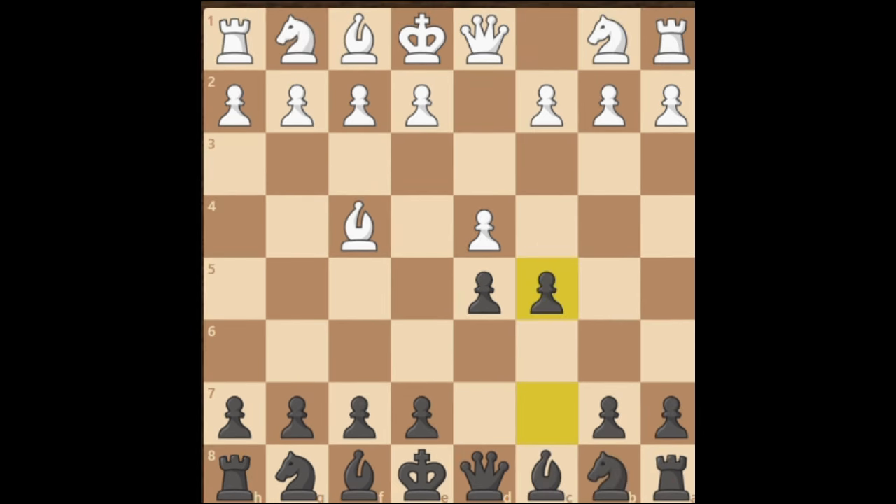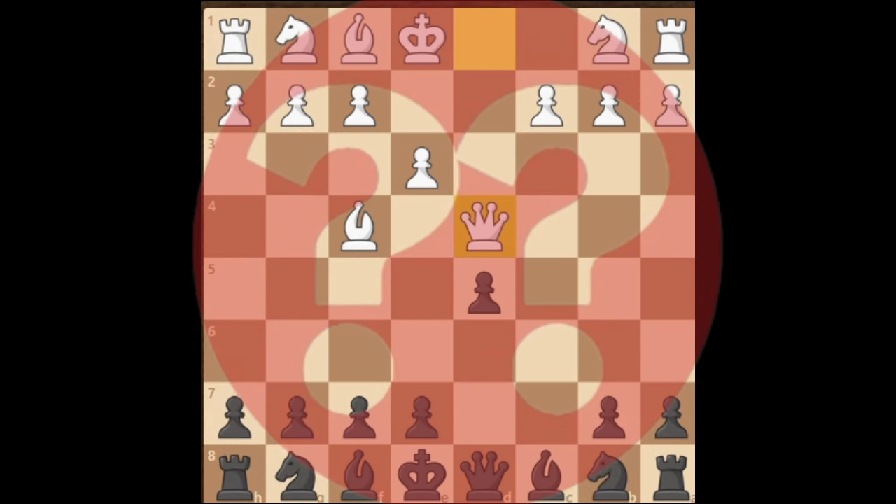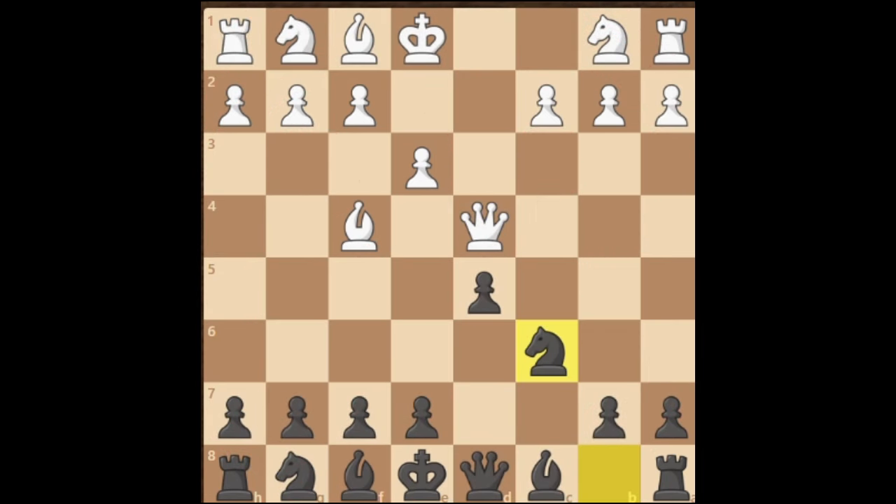However, if white defends with e3, we take on their pawn. Most probably white will recapture with their pawn. If white makes the blunder of capturing with their queen, we punish them by playing knight c6. Queen a4 is the only reasonable move, and then we play e5, striking the center.